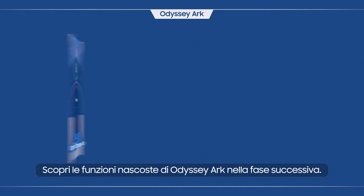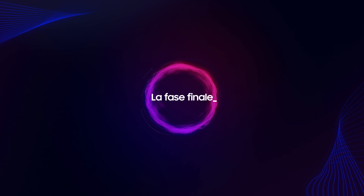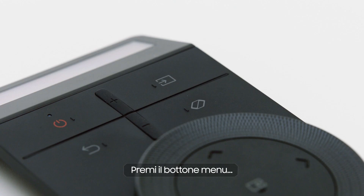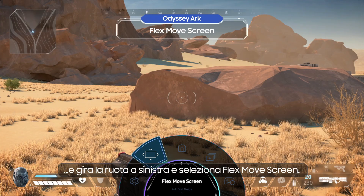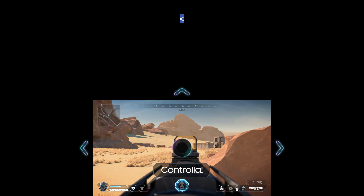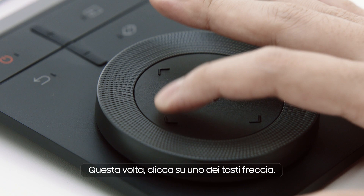Learn the hidden features of Odyssey Ark in the next stage — the final stage. Now let's try learning about the Odyssey Ark's hidden skills. They will help you to be a dominant winner. Press the Menu button, turn the wheel to the left, and select Flex Move Screen. After pressing the button in the center of the dial, try rotating the Ark Dial. Now you can see an enemy that was hidden before! Click one of the arrow keys on the Ark Dial — you can move the screen wherever you want.